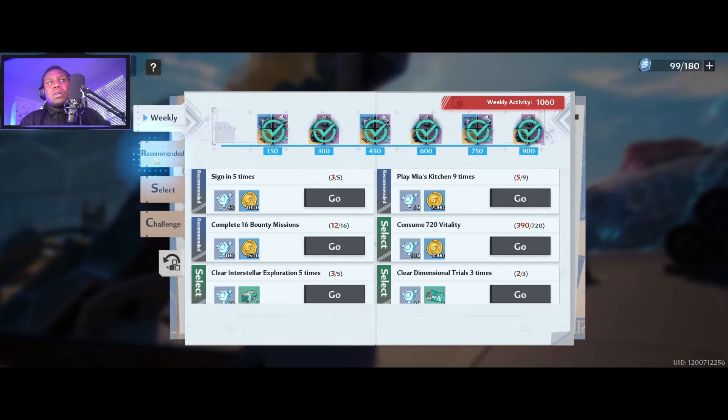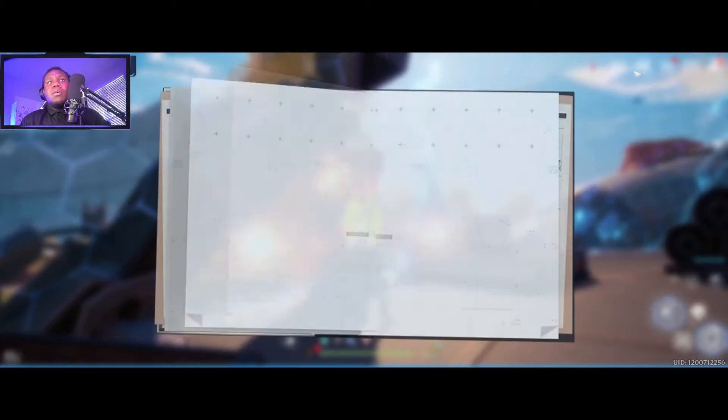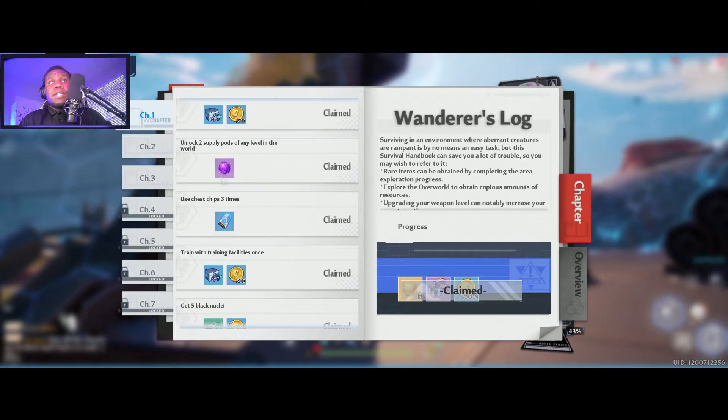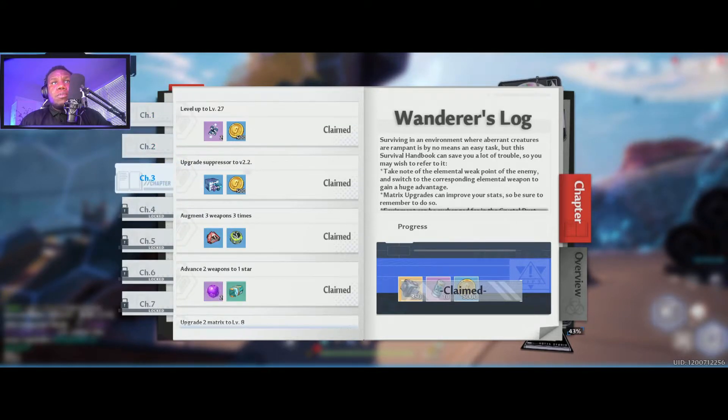This is what your Wanderer's Log looks like. It essentially gives you rewards for doing things in the game: use test tips, upgrade your suppressor to V1.3, level up to 18, level up to 24, level up to 27, and then level 28 starts chapter 4.